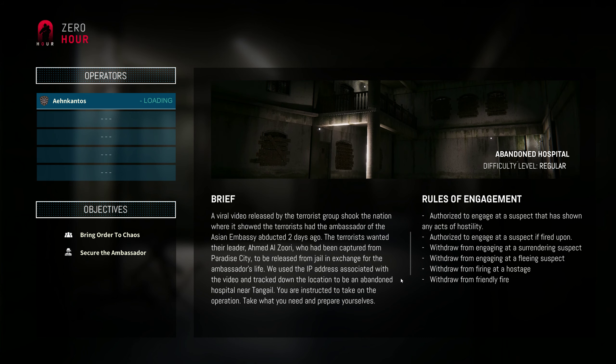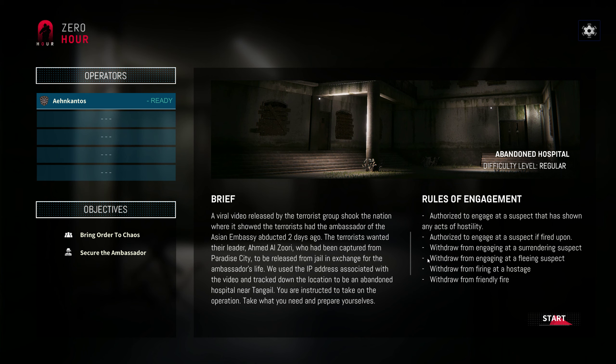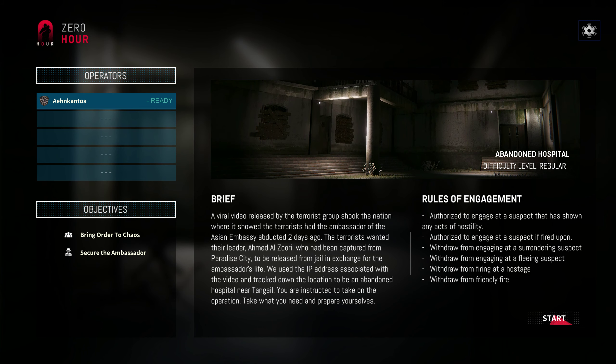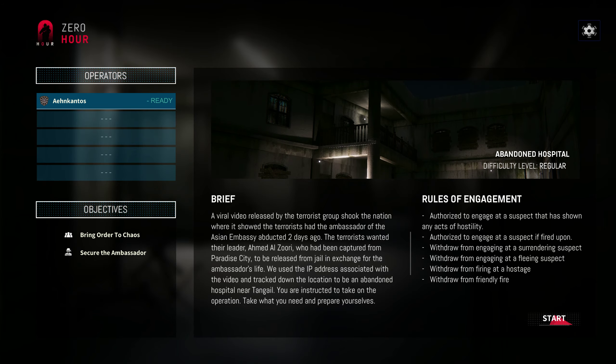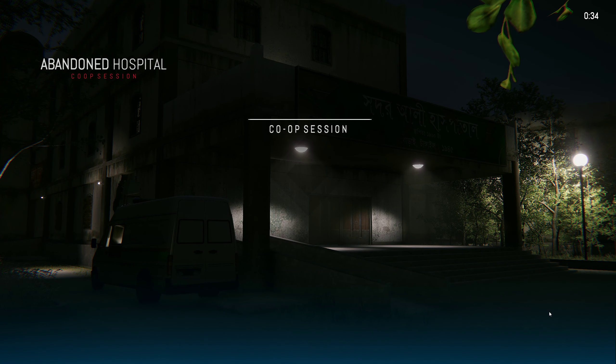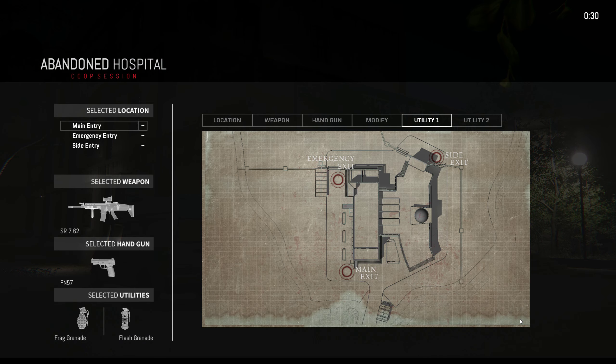So we're going to be doing the abandoned hospital. We have to secure an ambassador that has been kidnapped by the people that attacked the Asian embassy. Apparently, even though I secured the ambassador there — you haven't seen that yet — they took him again on his way home from the hospital. Maybe we took him to an abandoned hospital for treatment and they were just living there. Who the fuck knows?